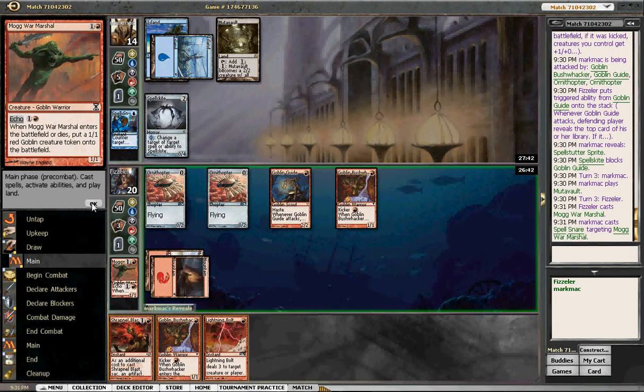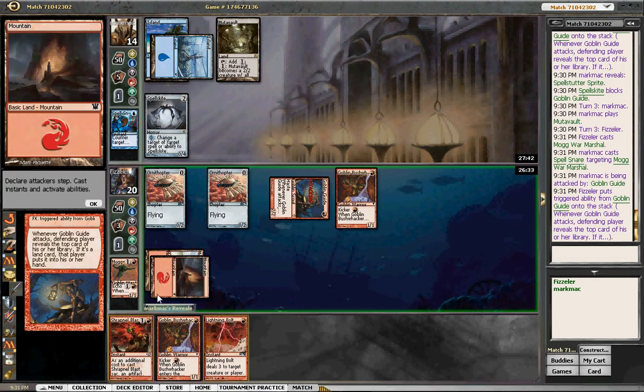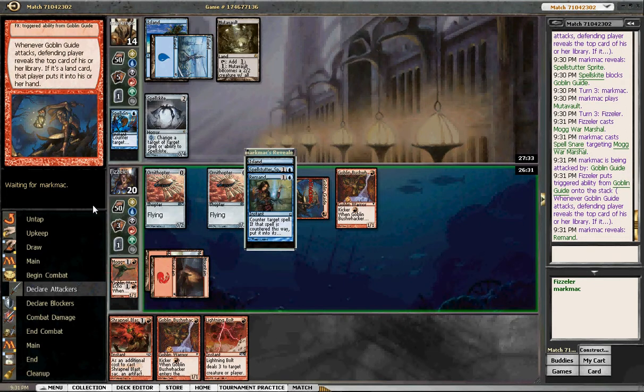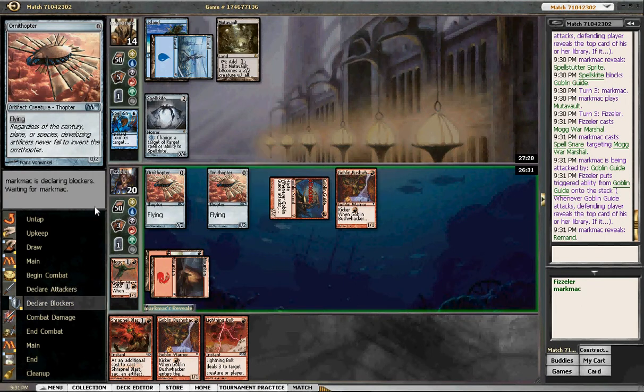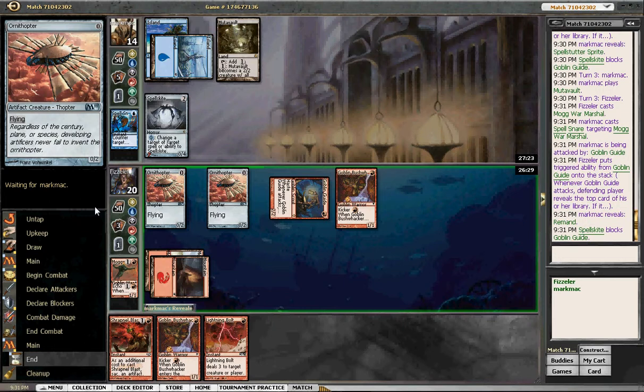Spell Snare — forgot about that card. We'll swing with the Goblin Guide; if he animates a Mutavault, we'll kill it, and that's fine — I'll do that trade. He's probably just going to block with his Spellskite. I'm mainly just swinging so I can know what he's playing. We've got a Lightning Bolt and Shrapnel Blast in hand, so that's good.